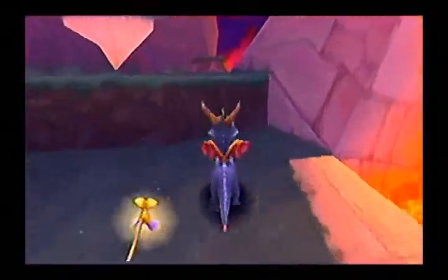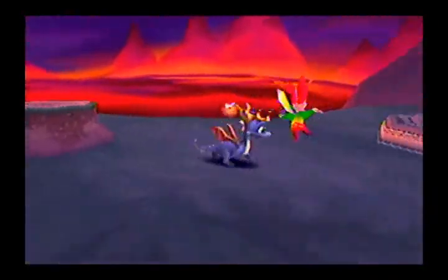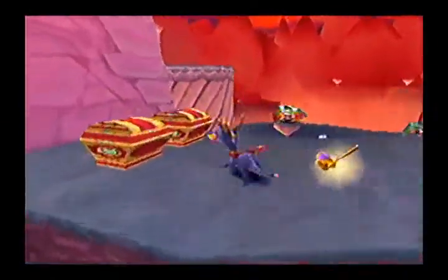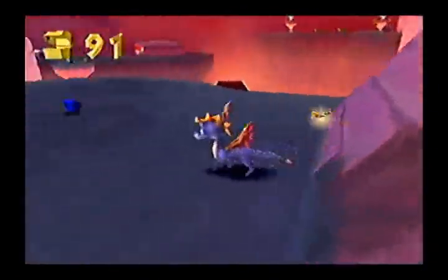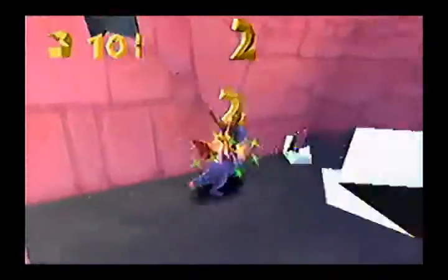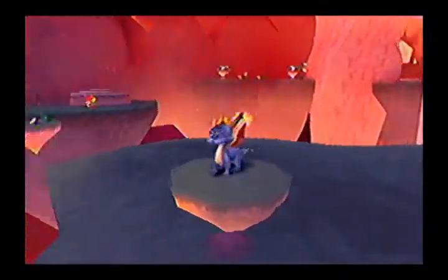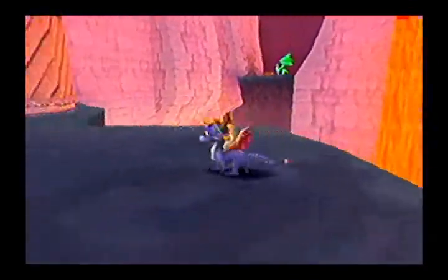Now once you get to the end of the path up there, you want to go ahead and backtrack so that you can come back here and then head along this path, because both of these paths will meet up to that ending section. If you don't go through this area, you'll miss quite a bit. You want to be careful here because you can very easily, depending on the angle, fly off. You do want to pay attention and get the angle just right.